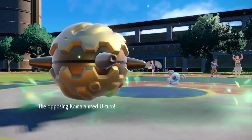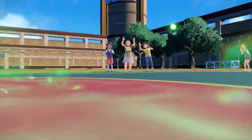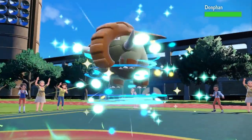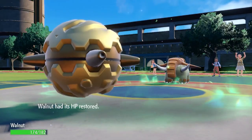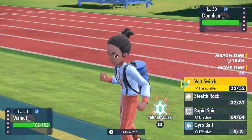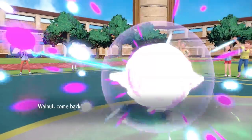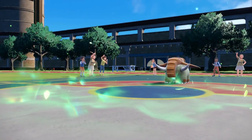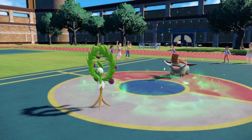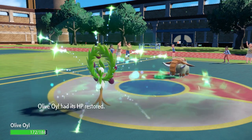I decide to go into Forretress — he's a wall, he's a nut, and he's pretty much always ready to party. The opponent goes for a U-turn — a nice little pivot play, expecting the switch. They go into Donphan, which is an interesting matchup because we both set up rocks, spin, and play defensive. Unfortunately he has a slight upper hand there. I pivot right back into Arboliva expecting him to go for Stealth Rock, putting him in a spot where either Komala has to take another attack or something else eats a hard specs hit. Arboliva is already putting some pretty solid pressure.